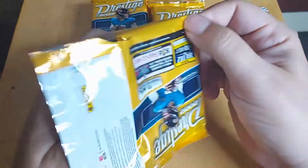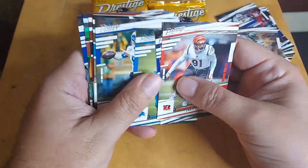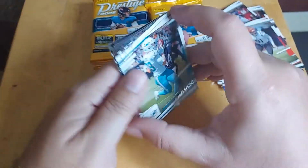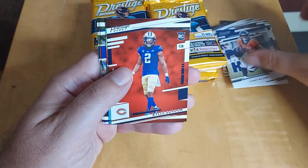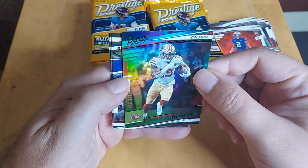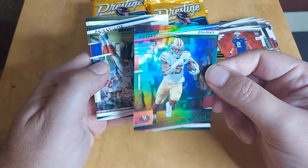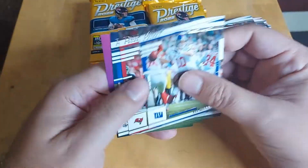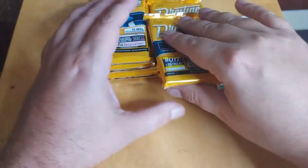If you've opened any Prestige products, let me know what you thought about it so far. Looks like just about the same - this looks about the same as every other year, nothing real special over the top. Got a rookie there, and then we got a numbered Eli Mitchell - 42 out of 49. I believe that's for the 49er fans. Always got those little throwbacks of past players.